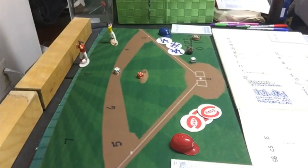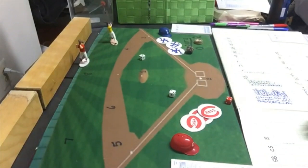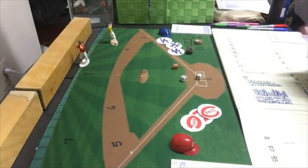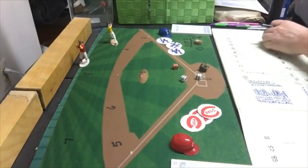We go to the top of the fourth. The Reds are losing 2-0 and send their lineup up against Hooten, who hasn't allowed a hit or a walk — he has a perfect game going. Lloyd Merriman gets a ground ball to second and is out, continuing his terrible series. Joe Adcock grounds out to short — two away. Wyrostek gets a pop-out to the catcher. No runs for the Reds in the fourth, and Hooten is still dealing a perfect game.